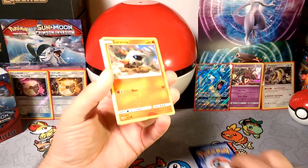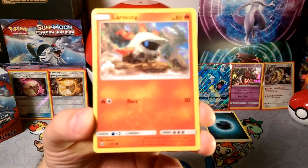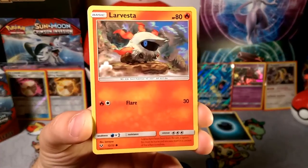Let's see what we get here — we're going to get a dark energy because we got one yesterday. So let's see what is in this Shining Legends pack.